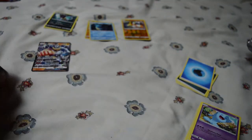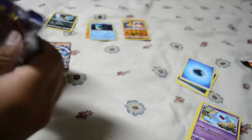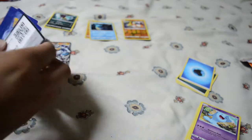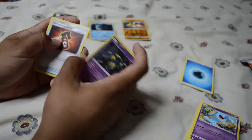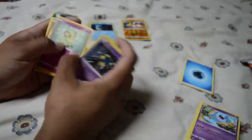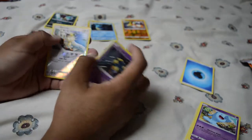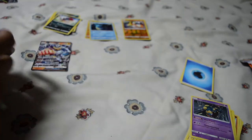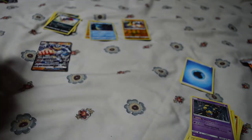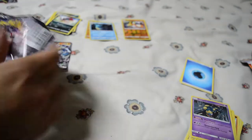One, two, three to the front, then water energy to the side. It's a Seviper, Lana, Tormenting Spray, Tynamo, Cutiefly, Riolu, Rhyhorn, Tangela, a Meowth, and a Weavile rare — no hollow. We started off somewhat strong and we're kind of going towards not so strong anymore.